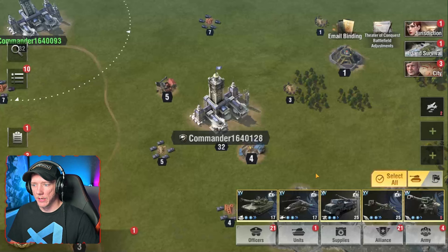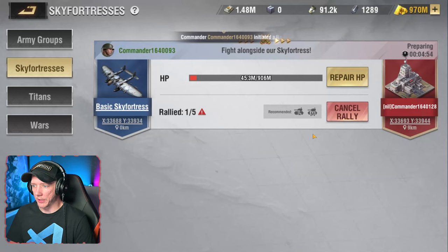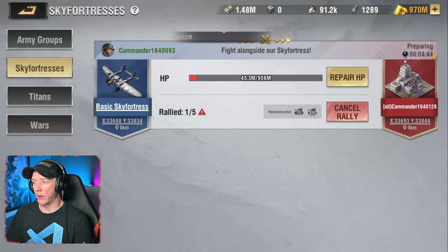It costs 400 super alloy to start a sky fortress rally. Click confirm, and that's going to show up in the Alliance Wars tab. People can join your sky fortress rally and add their troops to it just like they would an army group.